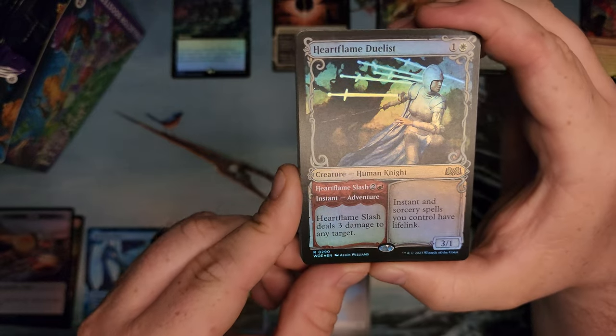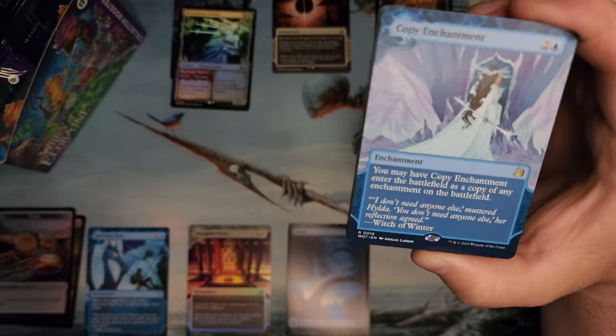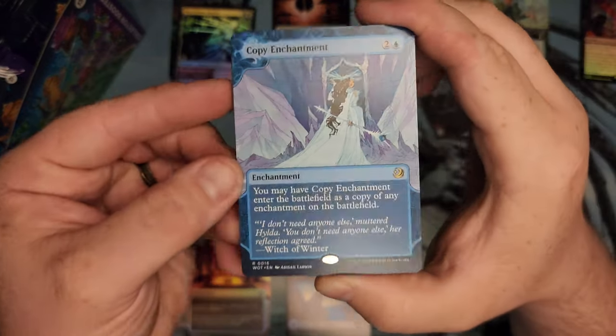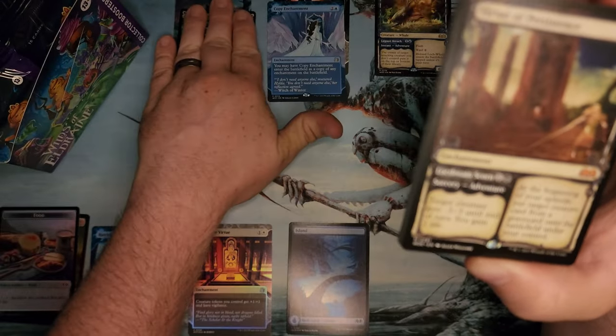Deals 3 damage as an instant — wow. Give yourself Lifelink. That's kind of... I don't know if we needed that. Copy Enchantment. Okay. So far, no anime cards. Ooh — Virtue of Persistence.